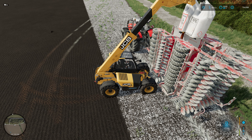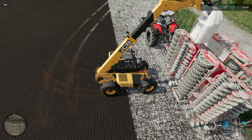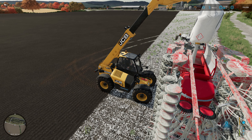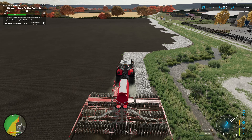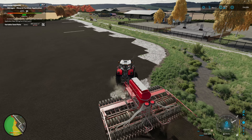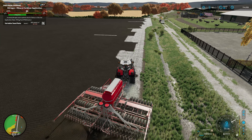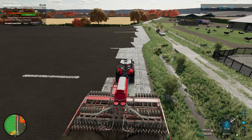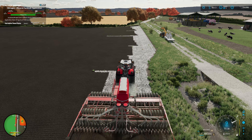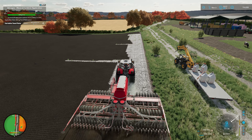Slightly different tactic this time — I've folded the seeder up so we can get a bit closer. That's the seed gone in, just need the fertiliser now. There we go — that works a lot better. Noted for next time. We'll get this topped up and finish off this field. On to the last bit of the headland now and then we are done. We can get this lot back to the yard and bring out the rollers, get this rolled, and then it's done for probably a month or so before we need to weed it, then leave it to grow over the winter until harvest.